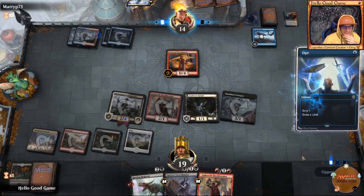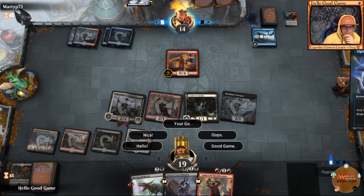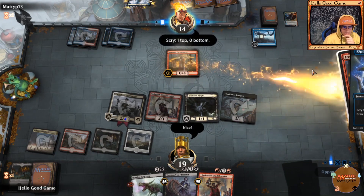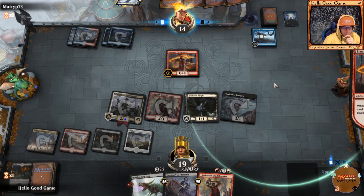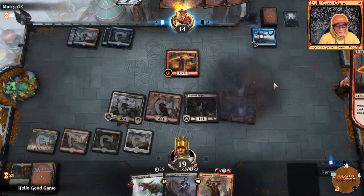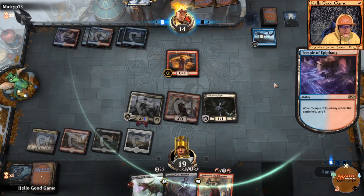Pyromancer — that's fine. He does get a draw and deals three damage to any target, which is pretty groovy. It takes out my Paragon, but that's all right.